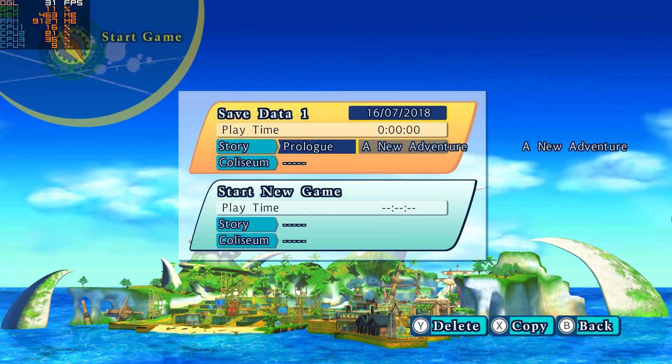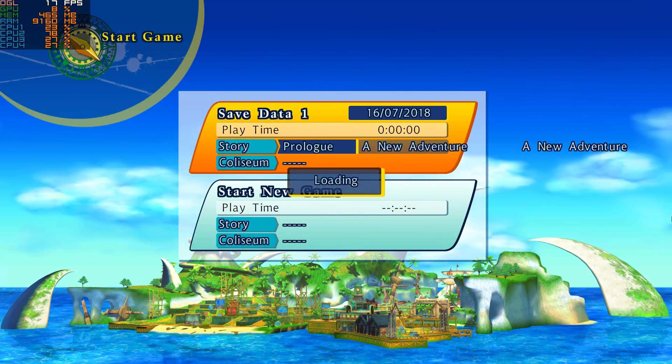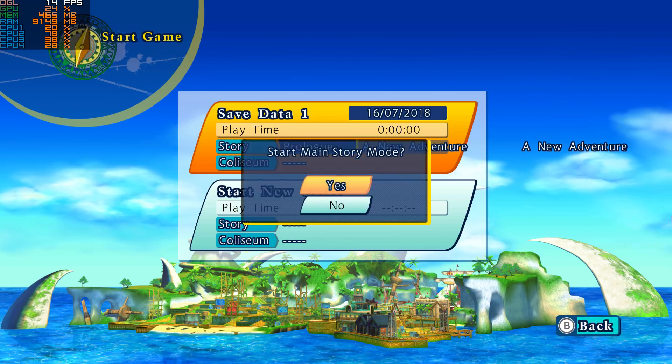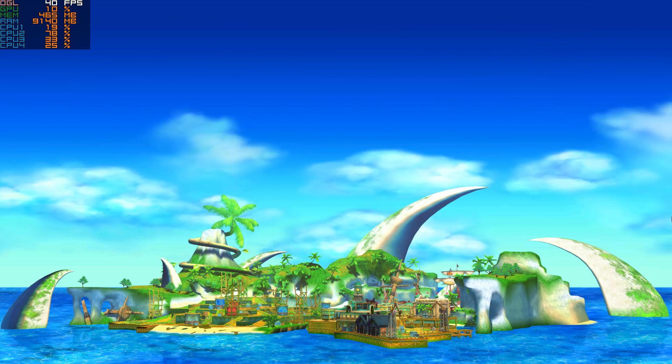When opening the story menu, FPS drops to between 10 and 20. Unfortunately, loading into the story provides an infinite loop, so gameplay is not possible. With each new title, remember to take note of my system statistics and how they differ from each game, shown in the top left corner of the screen.